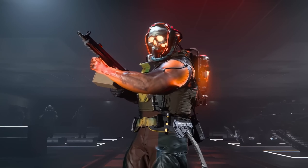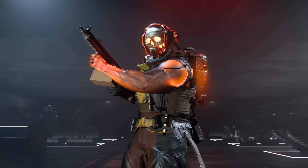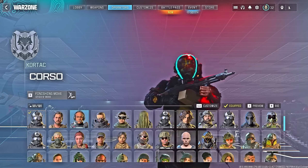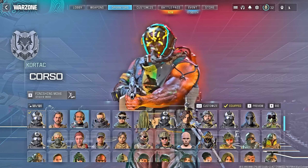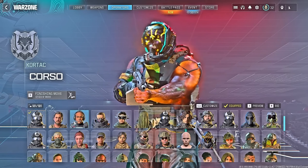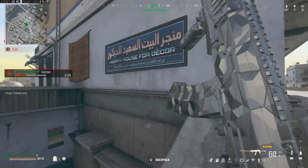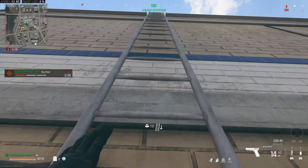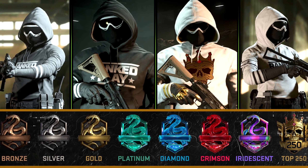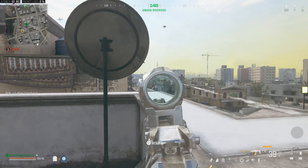We are also getting a Nuke operator skin completely free. Through the Champions Quest mode in Warzone, you'll need to win five games and then destroy a nuke to unlock the Nuke operator, who comes with his own finishing moves and voice lines — just like Firecracker and A-Train. Additionally, there are quite a lot of Ranked Play operators you can unlock for free just by leveling up through the ranks.